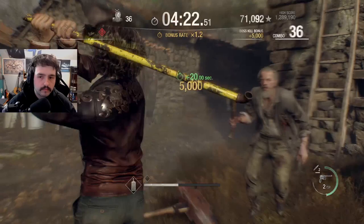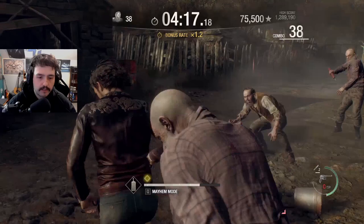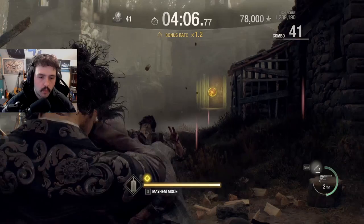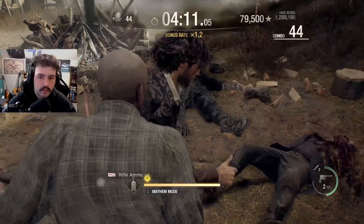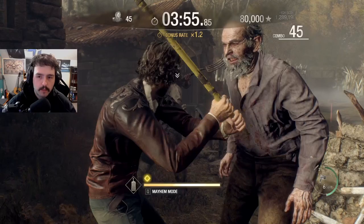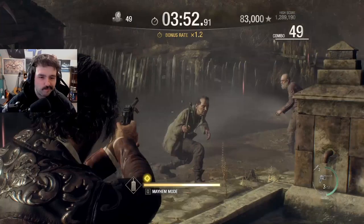Here's the big guy — you have the bull horns with the sledgehammer, you have Dr. Salvador, and then you have the Bella sisters and Dr. Salvador. Look out for the rooftop archer; these guys are the bane of my existence. I hate them in every single Resident Evil game that they're in.